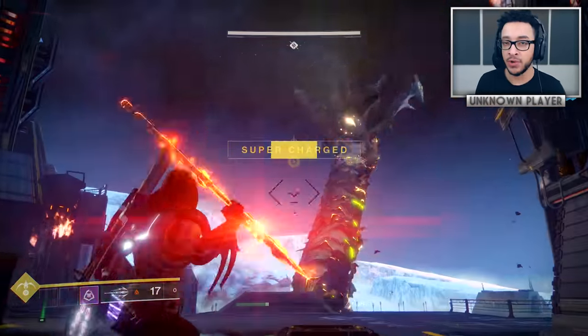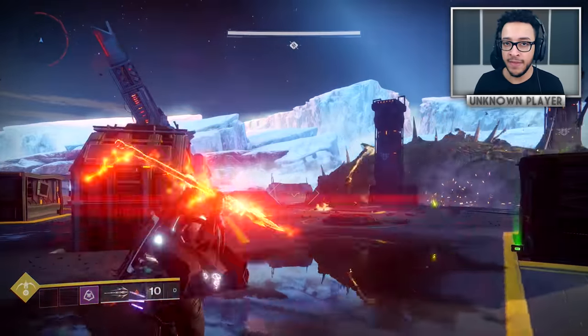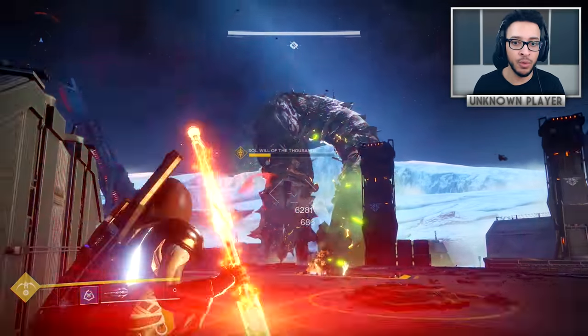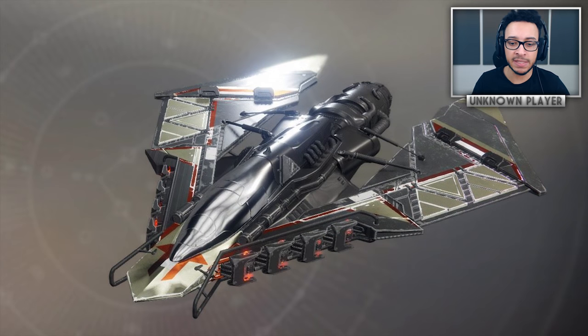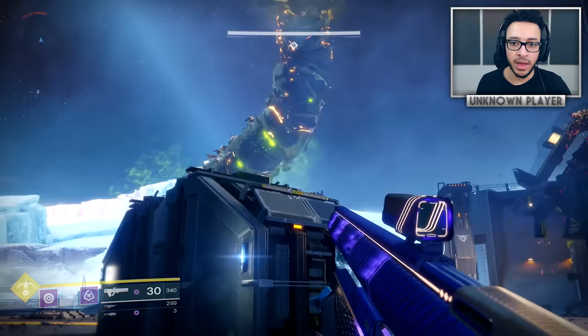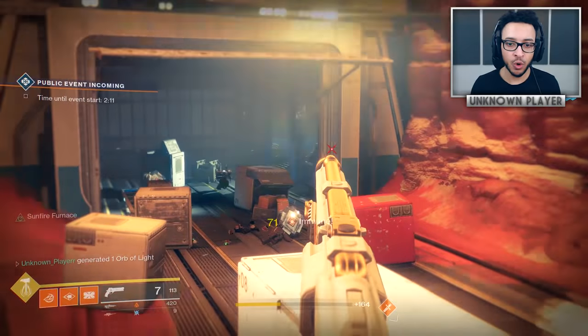I also want to mention Nightfall strike loot. Last week the Nokris strike dropped a Braytech rocket launcher from the Braytech loot pool, which means the Warden of Nothing — the Xol strike — does have its own unique loot. But right now there are no unaccounted-for weapons in the game, so I think the Xol strike loot is probably going to be one of the three exotic items — the sparrow, ship, or ghost — that currently aren't obtainable. A couple of people did get the sparrow in the first week through what was likely a bug.